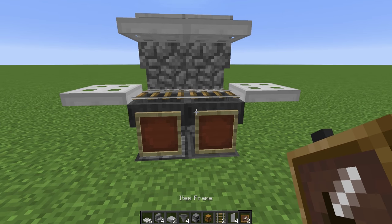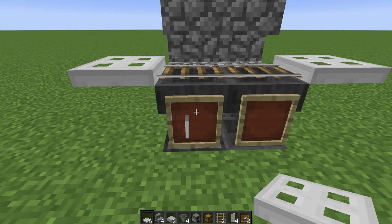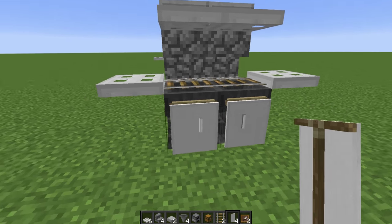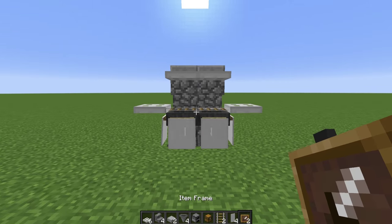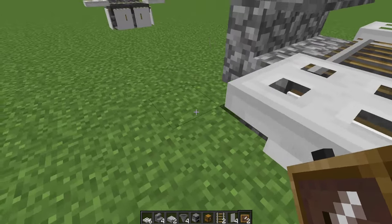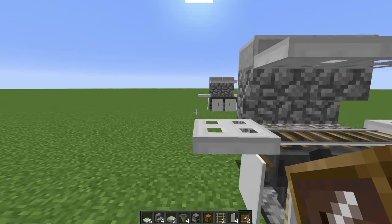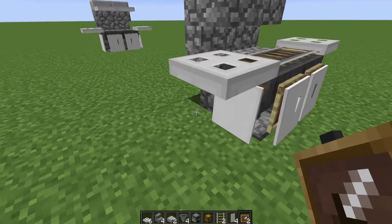Get your iron trap doors and place two there, then hold shift and place one right there. Place two item frames and get iron trap doors to make little handles — you can also use wooden trap doors for this but I find iron trap doors look way better. Then hold shift and place two white banners on the side. That is how you build a functional grill — throw the coal on this side, throw the cookable food on this side, and the chest will have all the cooked food in it at the end. Using a system of hoppers and droppers you could have it deposited somewhere else, but for convenience I have it right there.